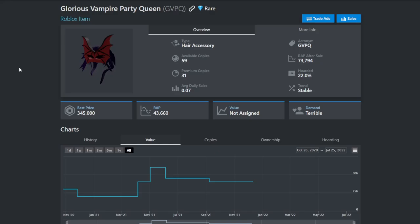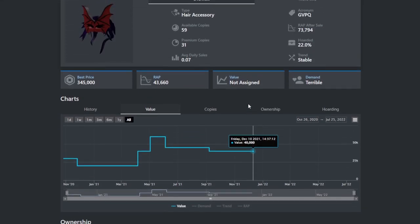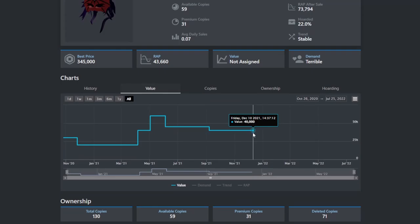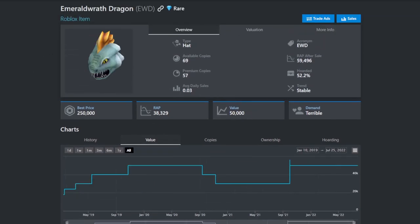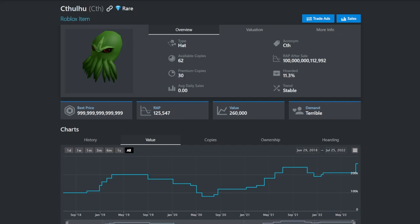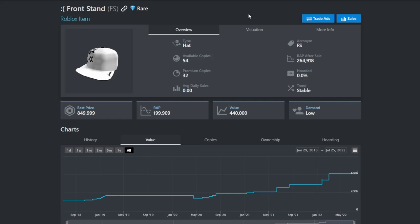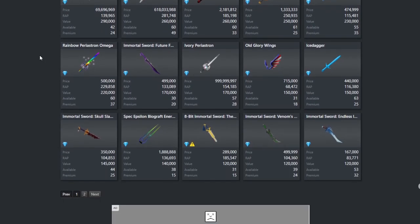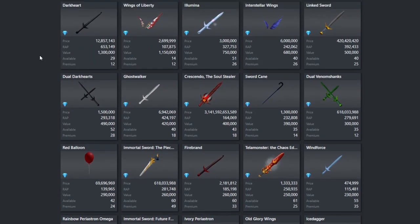Now that deflation is here, demand items are starting to do bad, so the items to get are going to be rares. For people without as much value, the glorious vampire party queen — which used to have a value but got devalued — could get a value again given the nice overpays it's getting. The emerald wrath dragon also has a value and could raise during deflation. If you're more into demand items, the Cthulhu, the eyes of emerald wrath, and the front stand are all good rares with some demand that will raise during deflation. Lastly, sword rares like immortal swords and classic swords have good demand and all do well during deflation.